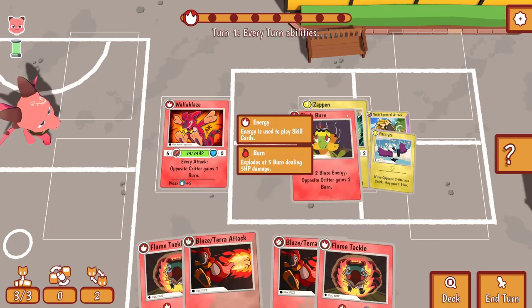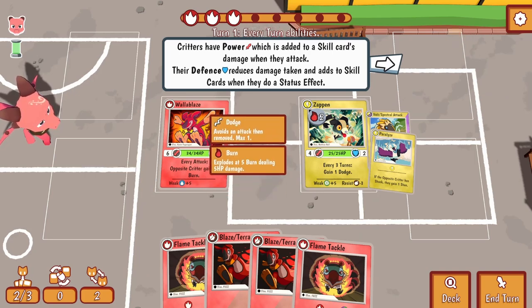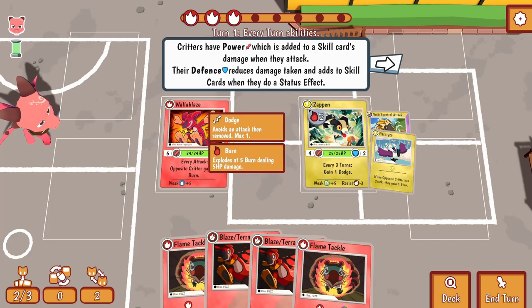Flash burn! I've burned him, which will do five damage. At five burn it will explode. And that gave me two more energy, so I've got three energy now.